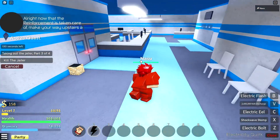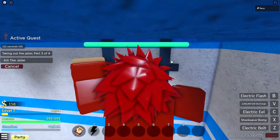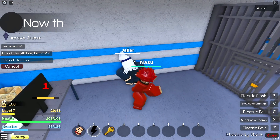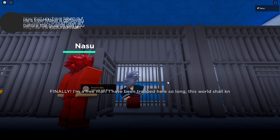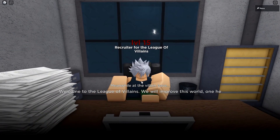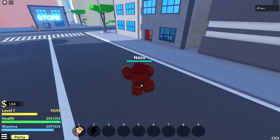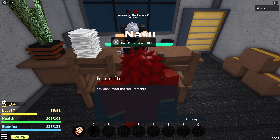Two out of three — just gotta keep lighting up the entire building. The Electric Eel move is just so broken. Now I gotta go inside and kill the jailer. Found him — one shot with my common quirk! Got the key, unlocked the jail. That was an easy quest — it should not have been that easy for a level-15 quest. Meanwhile at the villain base: 'Welcome to the League of Villains, we'll improve this world.' Wait, I'm not even a villain yet. I don't know why I have a different face than what I picked, but whatever — they teleported me here. Talk to this guy: 'League of Villains — you don't meet the requirements.' Then why did that cutscene play?